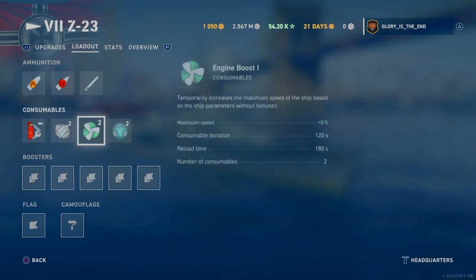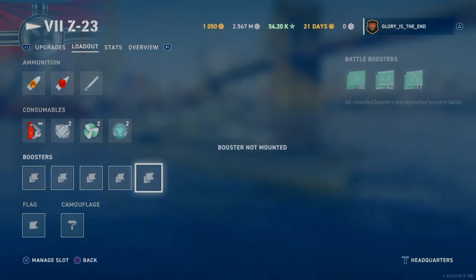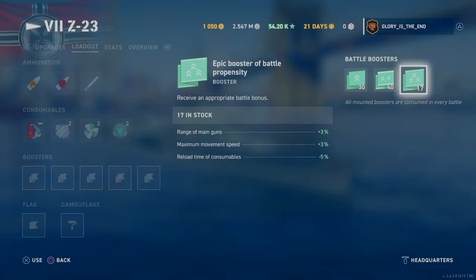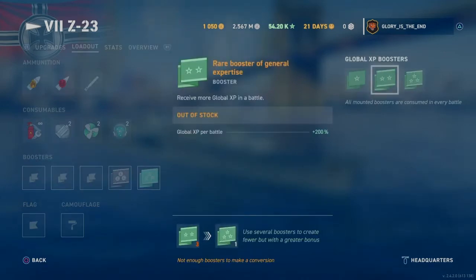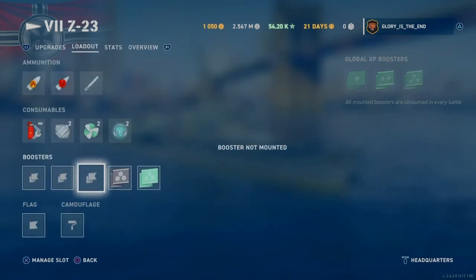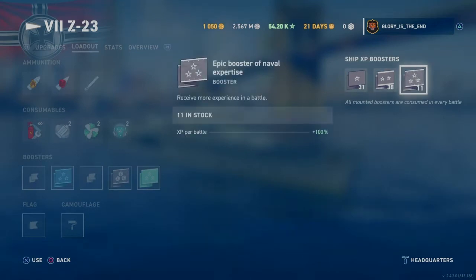As you can see there the loadout's pretty good — we've got two sonars, two engine boosts, two smokes, and of course we have all of our boosters here. Let's chuck on some boosters — go all the way up. So I'm getting up our guns, movement speed and consumables. Let's do the same with credits. I actually don't have any more XP boosters left — I've been burning through those as you can see by the amount of my XP.